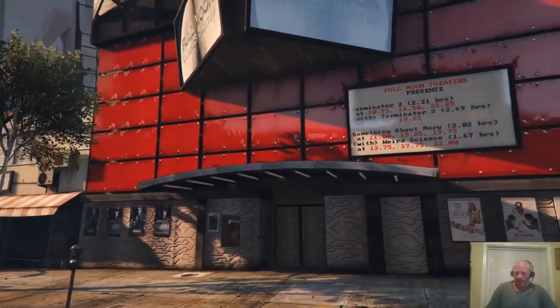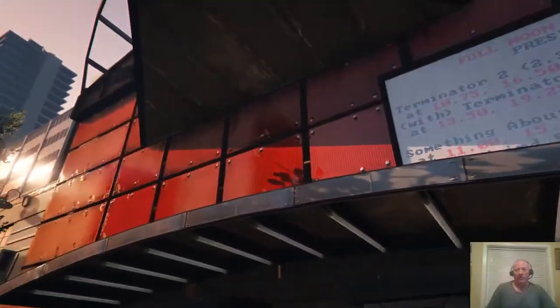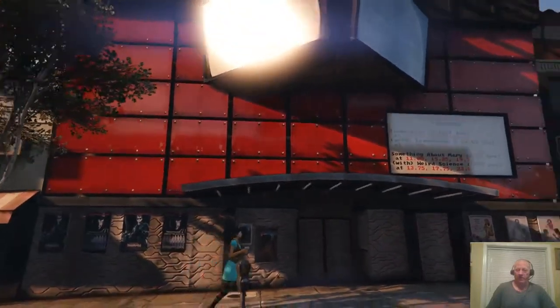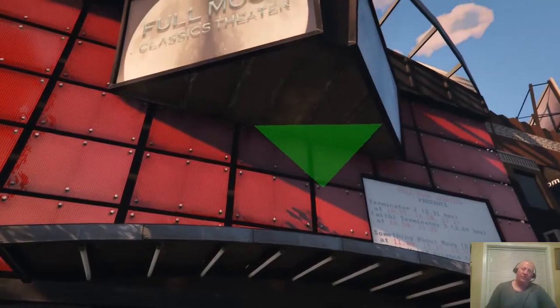If the distance is within seven meters, it'll actually appear. And if I'm further than seven meters away as a player, then at that point I stop drawing it.